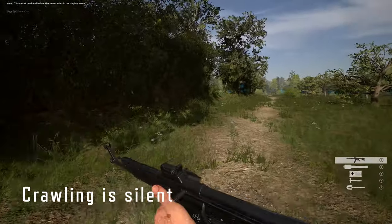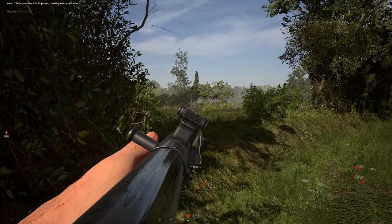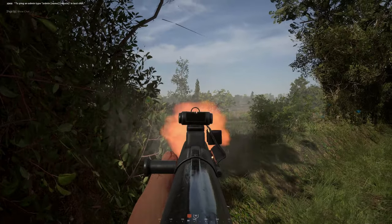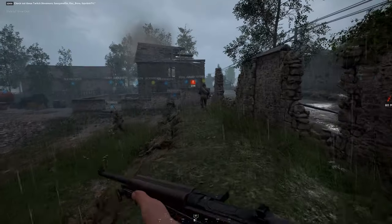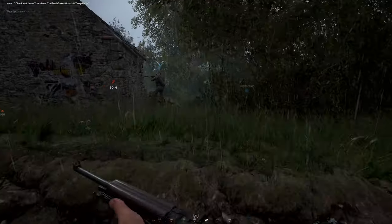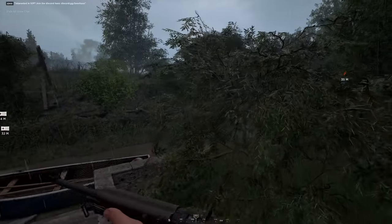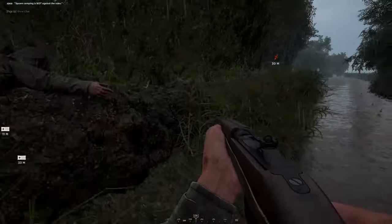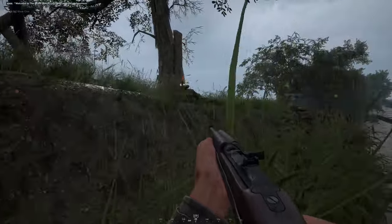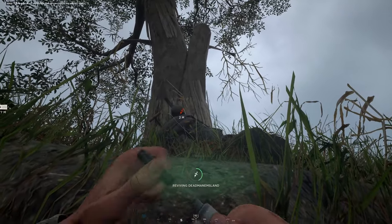This might be a very unknown thing in Hell Let Loose, but when you're prone and crawling around, while you can hear yourself crawling, to the enemy you make absolutely zero noise. So if you want to be like a solid snake crawling through the grass to be super stealthy, do it — because they won't hear you. But because of how grass and foliage rendering works in the game, if you try to crawl a very long distance away, they'll easily be able to see you. So this is best used when getting close to hedges or crawling up to an enemy position. Just remember, proning and crawling makes zero noise.